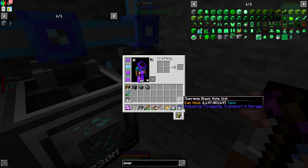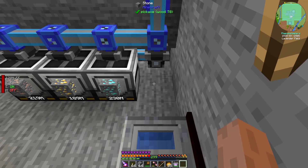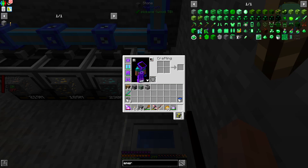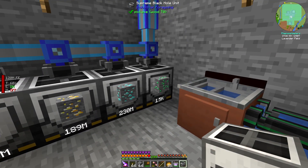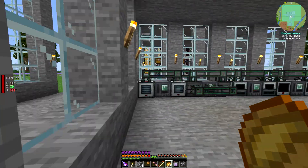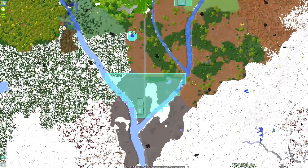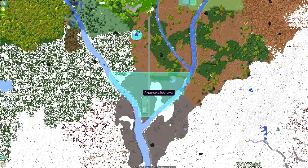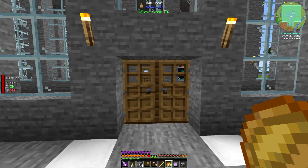I'm going to replace that black hole unit with another one so it can keep picking up emerald ore quickly. Then I'm going to travel to my new base area, which I'm going to use as my processing area.